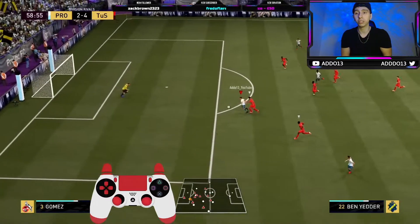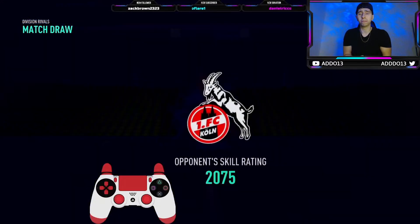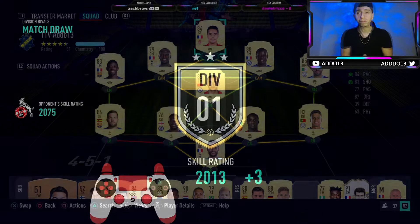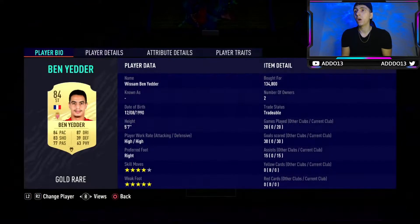We've got Ben Yedder as Striker and Dembele as CAM, and the partnership is just absolutely insane. The 1-2s just always work. Speed glitch — he absolutely bodies his defender, no chance, bodies him out of the way. So let's look at the stats now. I use 4-5-1 just for chemistry, then change it in-game via the D-pad. Ben Yedder is the Striker and Dembele is the CAM. I do run a Hunter on him — we'll show you that in a while.